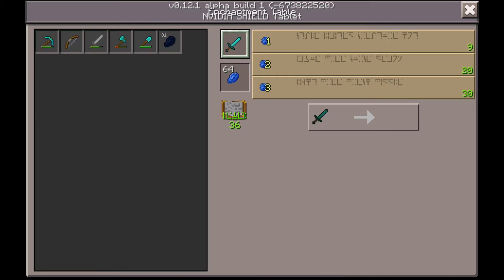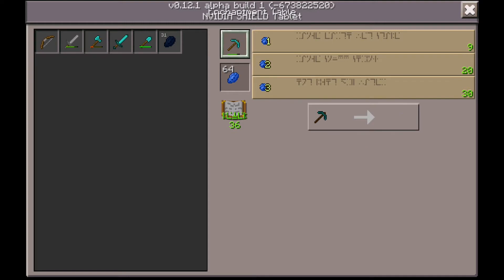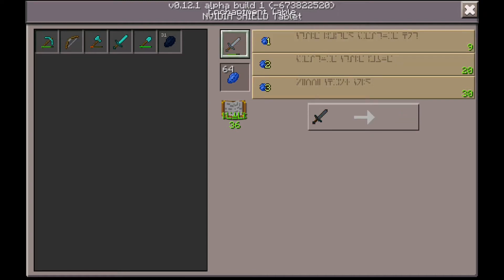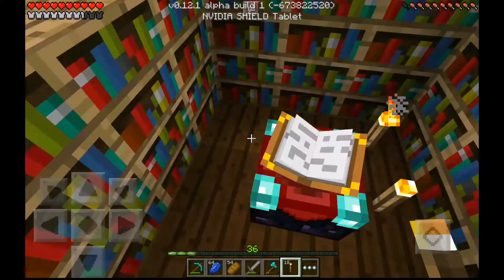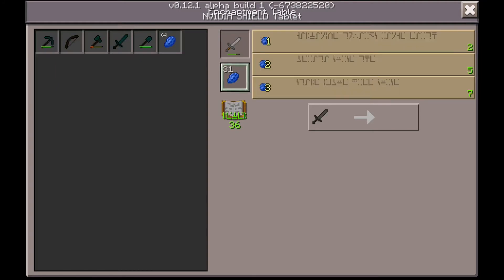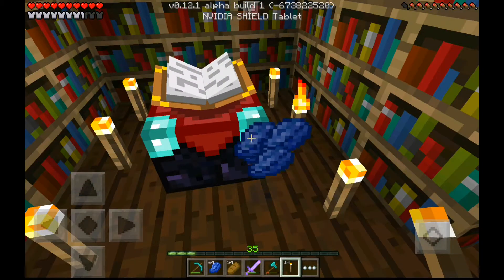Okay, so we can just alternate around. Pickaxe — efficiency two. Let's try a sword — smite, fire aspect, smite four. Maybe we should enchant a cheap little sword. I also saw this trick: if you don't have a good enchant, you place torches around here so that it doesn't detect the bookshelves, so when you enchant you get cheap ones — sharpness one, smite, knockback. Let's just do the cheapest one.